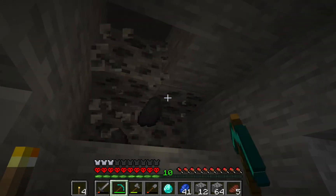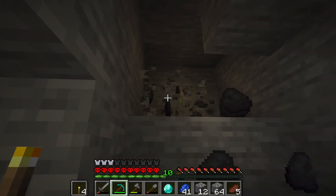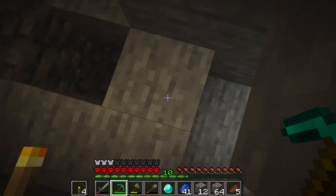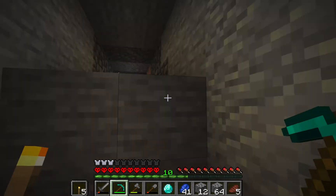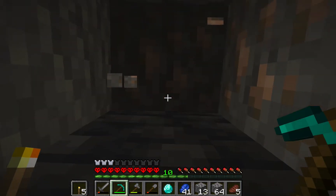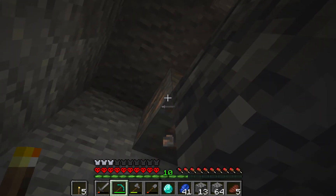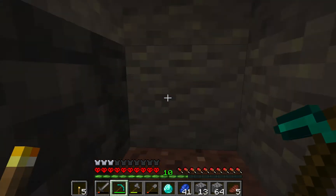We're almost done — just a few more coal ore left. There we go, we got all the coal. There's also a bit of raw iron here, let's get that too. Is there any iron up here? Nope, I think that's it for this row, so we can move on to the next row.